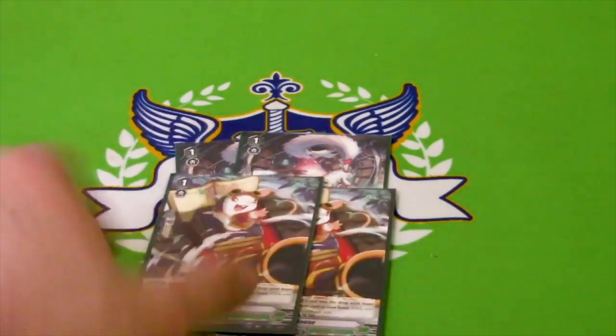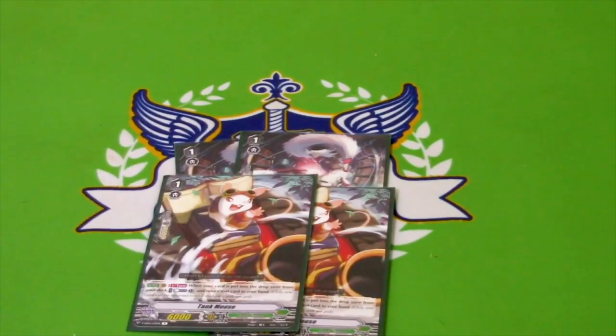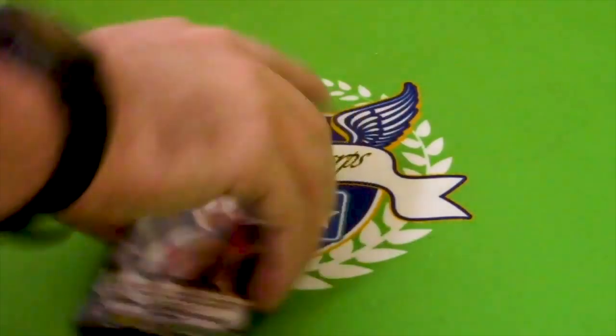Two copies of Tank Mouse. You don't counterblast as much as you did in the Bison build. The guy who won Worlds ran three mice and one Silverwolf, which I've considered, but I like the beatstick power more. Tank Mouse is a Winna Miller card — you can counterblast and put that card into your hand. You can use it twice if you have it behind the Vanguard and then ride a Leopold over a grade three; you get two chances to use it. It's still a once-per-turn effect though.